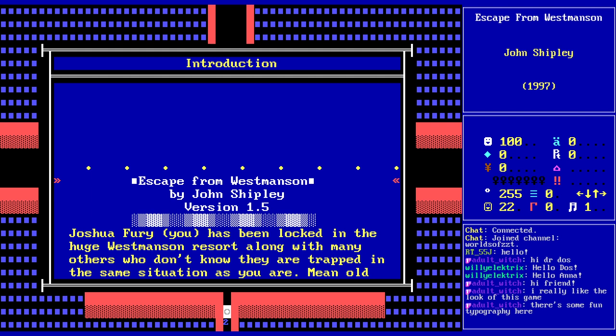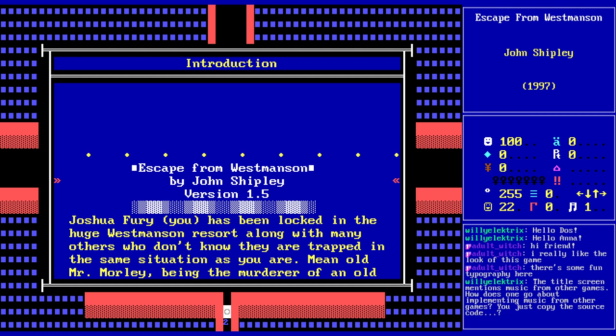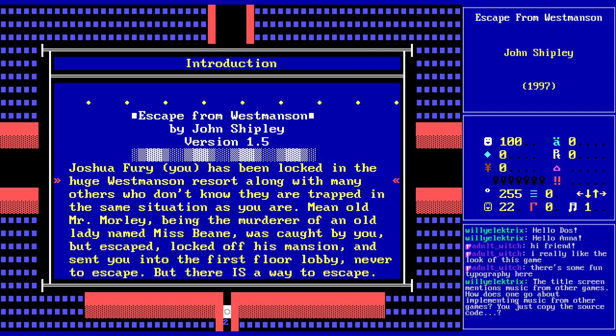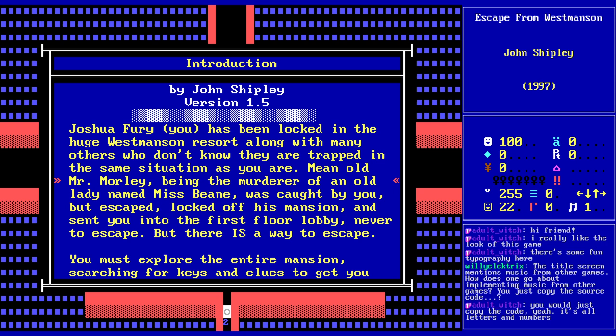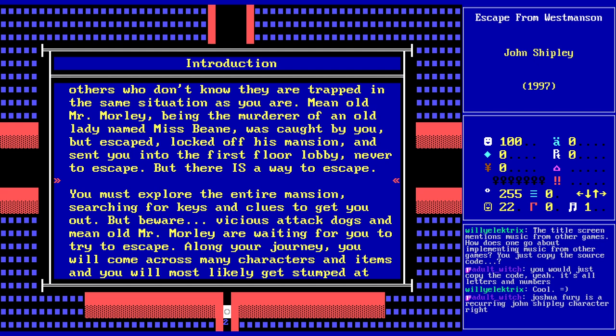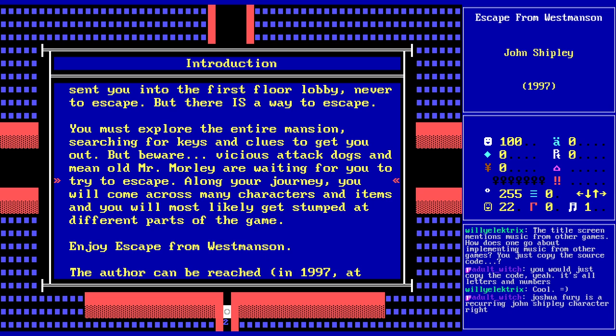Joshua Fury — you — has been locked in the huge Westmanson resort, along with many others who don't know they are trapped in the same situation as you are. Mean old Mr. Morley, being the murderer of an old lady named Miss Bean, was caught by you, but escaped, locked off his mansion, and sent you into the first floor lobby, never to escape. But there is a way to escape. You must explore the entire mansion, searching for keys and clues to get you out, but beware. Vicious attack dogs and mean old Mr. Morley are waiting for you to try to escape.